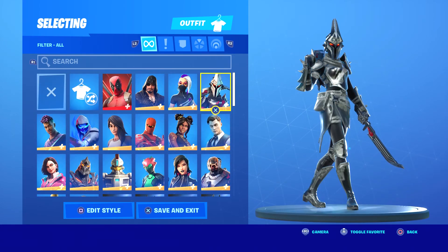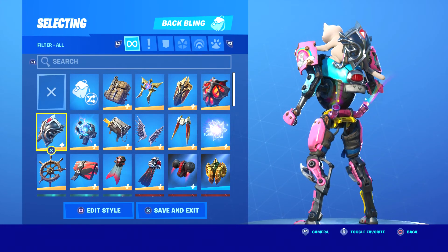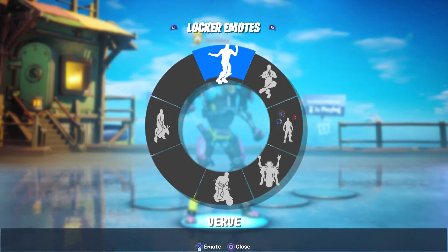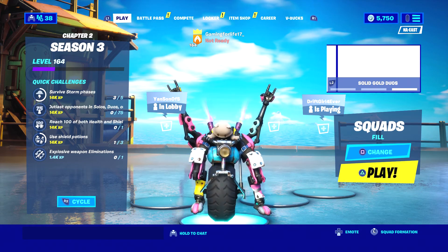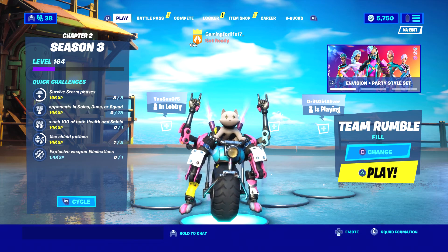I'm definitely going to be using her pretty soon, she looks awesome. For some reason I have to take off the back bling - it's still equipped - so we're gonna have no back bling. We're just gonna hop into Team Rumble, it says squads but we're going to Team Rumble. Let's get to it.